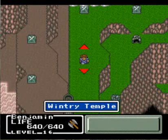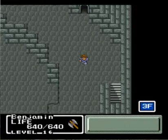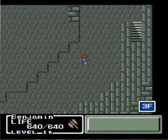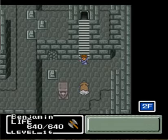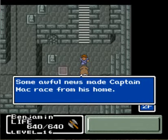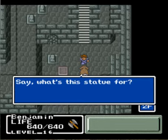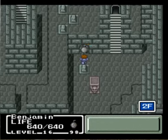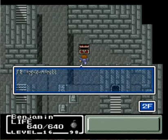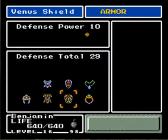Then I will beat those two battlefields. Let me see — I think it might take me a while to get through the focus tower here. Some awful news made Captain Max race from his home. Seek Reuben and Fireberg. What's this statue for? We're pretty stumped, but we can put a bomb in there — and it opened. Found the Venus Shield! So we have our second shield — the Venus Shield. And it protects against paralyzation, so hopefully we won't get paralyzed as much anymore.